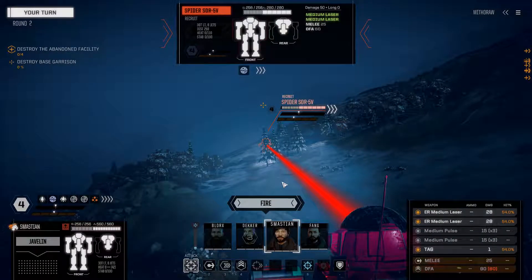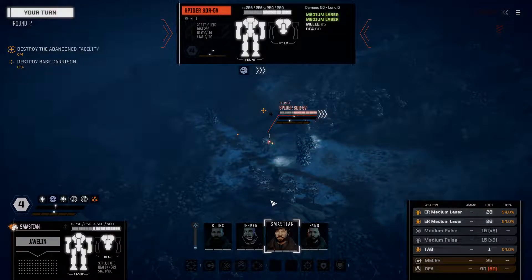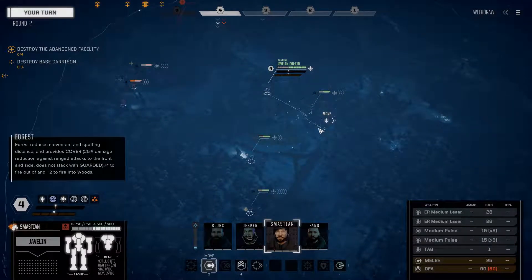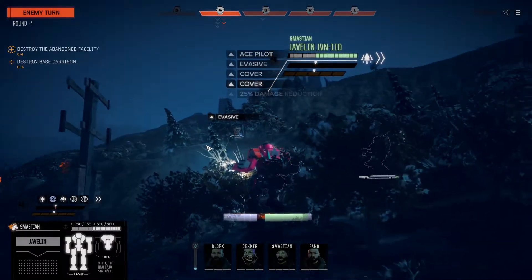Given that it's nothing to worry about, we're gonna put our shots into him because they have the better chances to hit. Hitting his hand doesn't do a lot for us. Arm shots on Spiders are somewhat useless because they don't actually have any components in their arms.